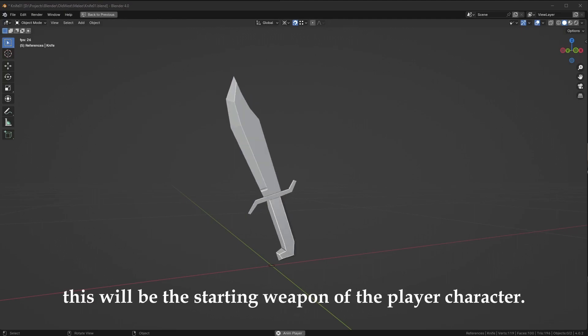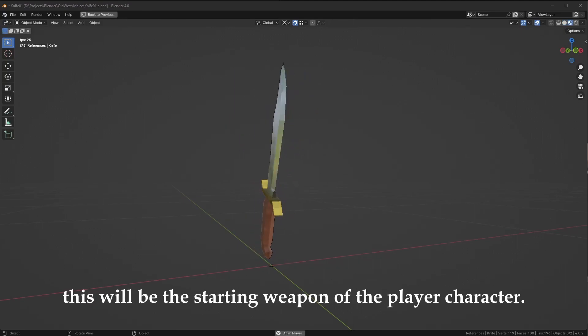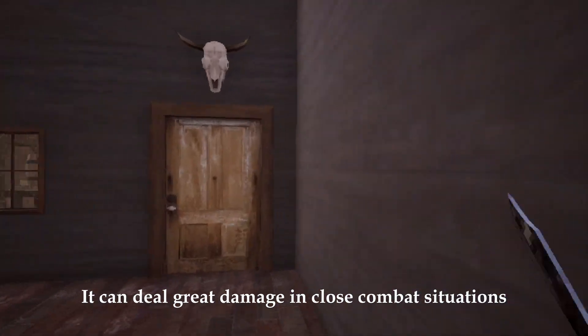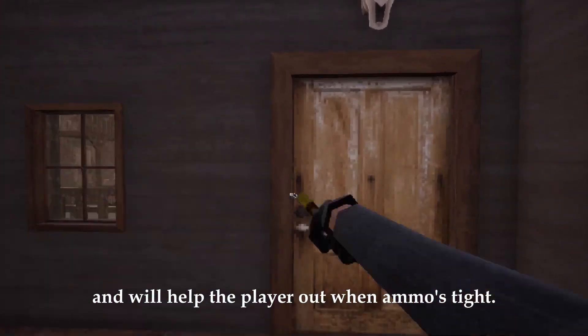Furthermore, we've also added a bowie knife. This will be the starting weapon of the player character. It can deal great damage in close combat situations and will help the player out when ammo's tight.